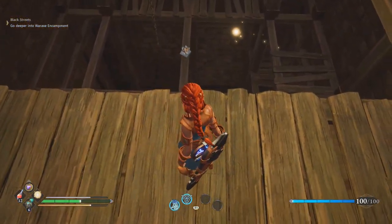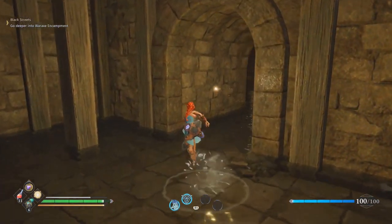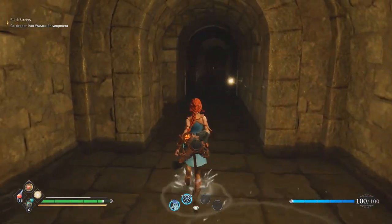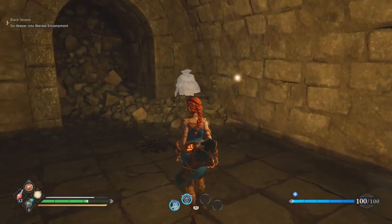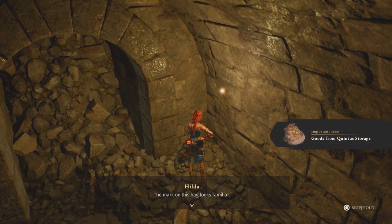Now you can drop down from here — either by ladder or directly down. At the bottom, there's going to be only one possible pathway, so go through it and go to the right side. Now just head straight all the way to the end of this tunnel, and at the end you will have the bag, which is called the goods from Quintus's storage.